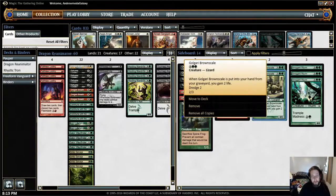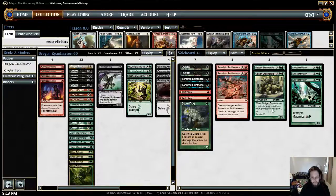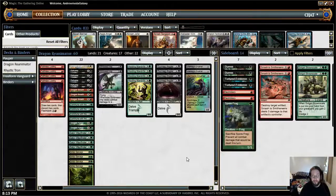I also put Golgari Brownscale in there, which is whenever it is put into your hand from your graveyard, you gain 2 life — and he has Dredge too, so you can just keep getting him back. He's good against more aggressive decks that attack your life total rapidly, like Burn or any kind of Goblin deck. He also walls up a lot of their threats because he's a 2/3. So that's the deck, and we'll jump into a few matches and see how it goes.